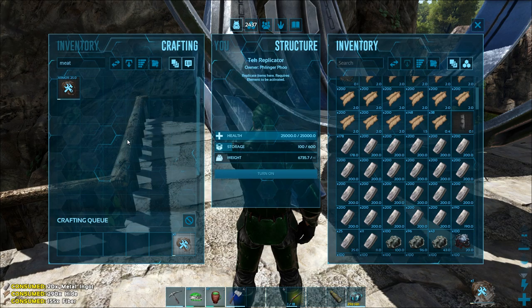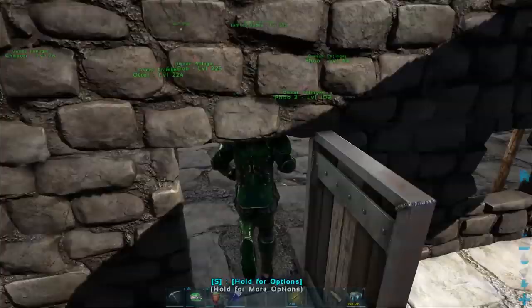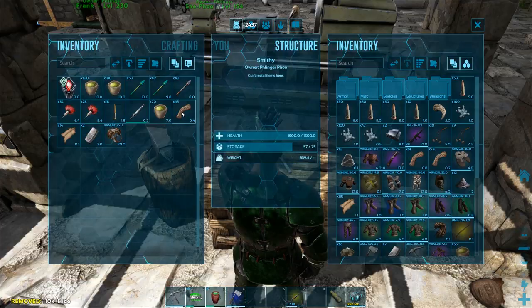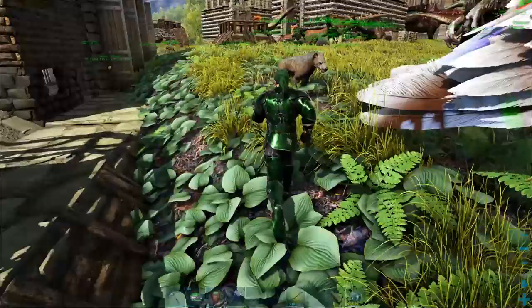Now let's put this on here. There's no reason for any of your Hyenodons not to be wearing meat packs — trust me. Some people say you just need to put the meat pack on one, but it actually provides armor. These guys, they don't get that many hit points, so they want all the armor that you can put on them. It is important that you put meat packs on all of your Hyenodons.